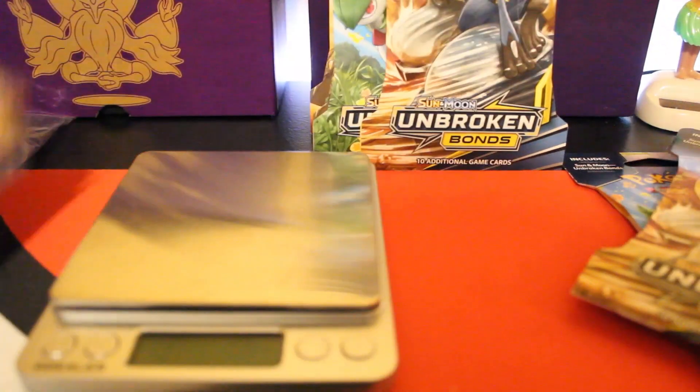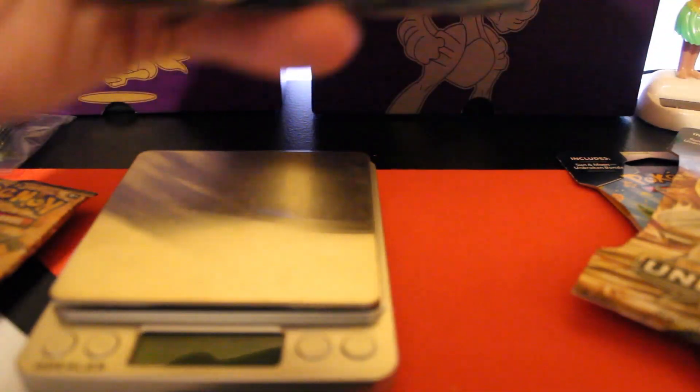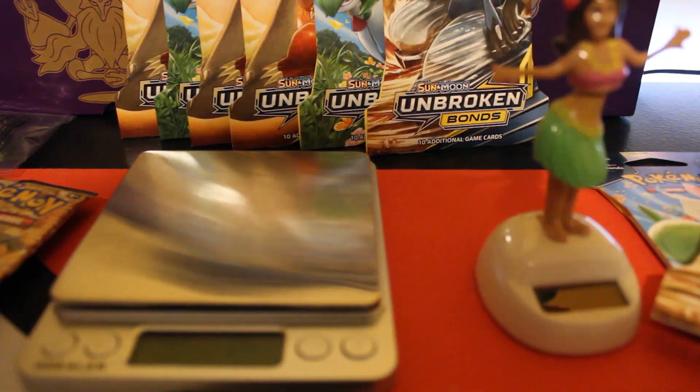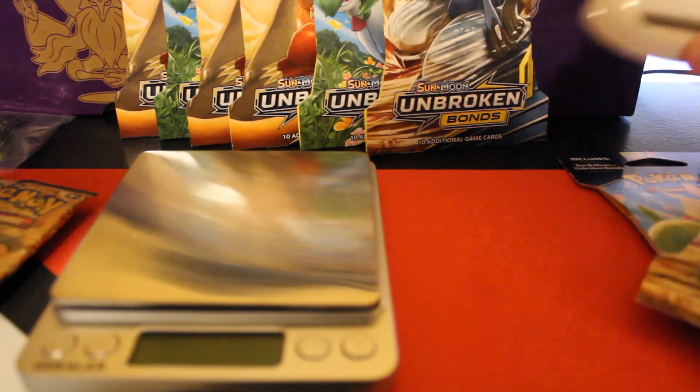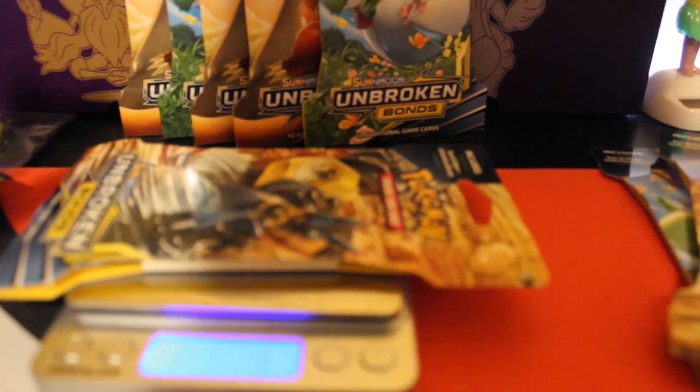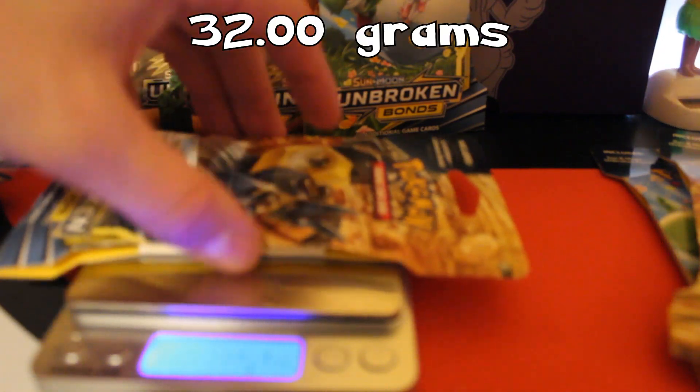I got a three-pack blister and eight other boosters, and the hula girl scale. Before we get started, I'm gonna go ahead and give away the code card from the blister. So this pack with the blister cardboard is coming off at 32 on the dot.